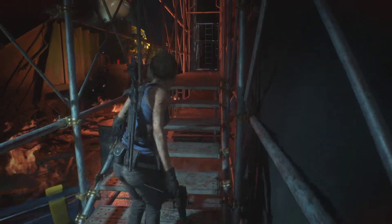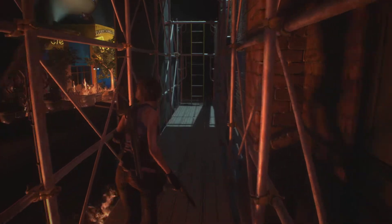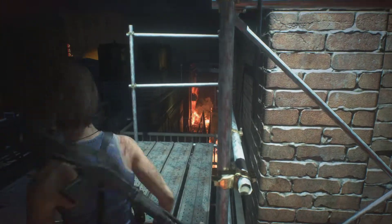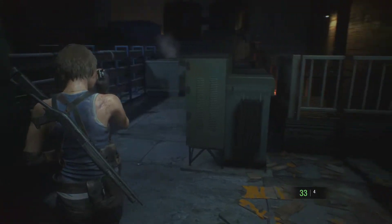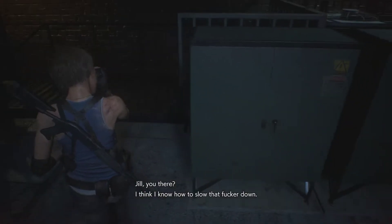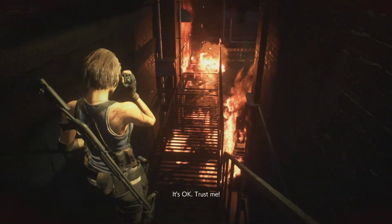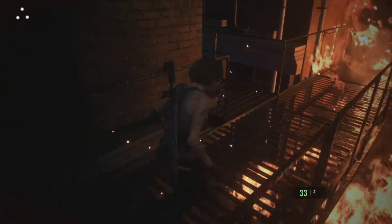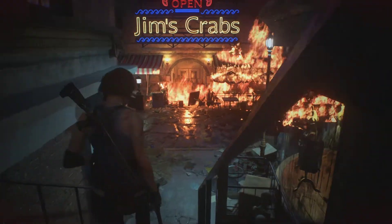Oh, we have to fight him again already? That'd be kind of wild. I'm pretty injured, but I don't necessarily want to use... I wonder if we can drop the Toy Uncle head on him. Jill, you there? I think I know how to slow that fucker down — head back towards the station. And lead him right to you? It's okay, trust me. We don't have much of a choice. Jim's Krabs on fire.